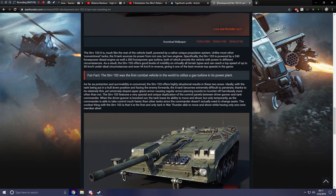As far as protection and survivability, the STRV 103 offers highly situational results. Ideally, with the tank in the hull-down position and facing the enemy forwards, the S tank becomes extremely difficult to penetrate thanks to its relatively thin yet extremely sloped upper glacis armor, causing regular armor-piercing rounds to ricochet off harmlessly more often than not. The STRV 103 also features a very special duplication of the control panels between the driver-gunner and the tank commander — when the driver-gunner is knocked out, the tank loses its ability to move and shoot, but only temporarily, as the commander can take control much faster than in other tanks since the commander doesn't actually need to change seats.